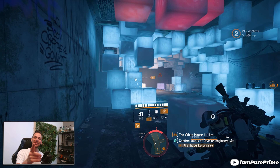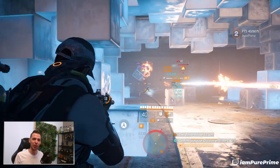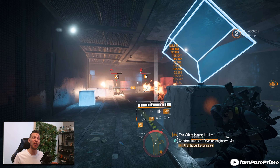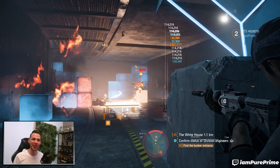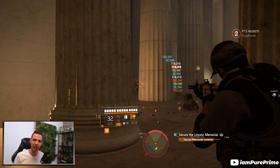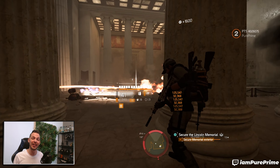Good morning, good evening, good afternoon — whatever it is for you — welcome back to another Division 2 video. My name is Prime and today we're going over the Firecrest 2.0, yes, the Ortiz X0, a new gear set coming to Season 2. It is a lot of fun to play around with: a 360 spinning fire turret burning everybody within almost a 20-meter range on every single build.